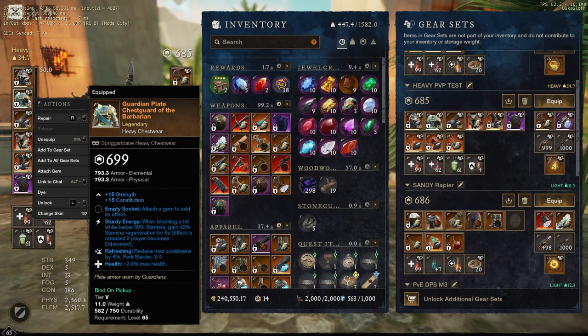The second helm here doesn't even have a gem — I slotted that a little bit later just because it was slightly better than the other one, which had refreshing charge on it, which I now have on my weapon. This is just a heavy piece with health, refreshing sturdy energy, nothing special there, and I was running it without a gem but I knew I was going to upgrade it soon enough, so we'll look at my next set soon.